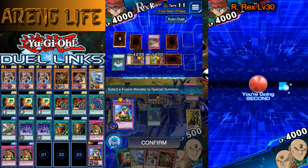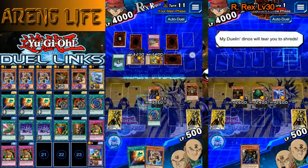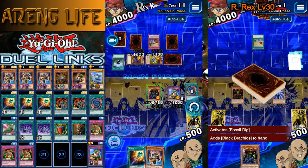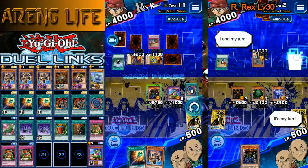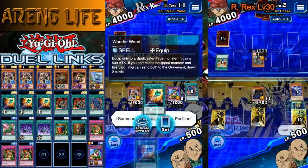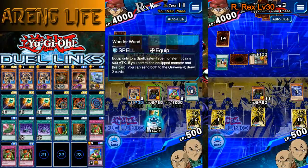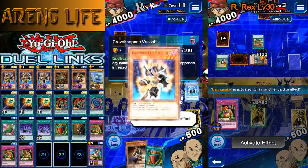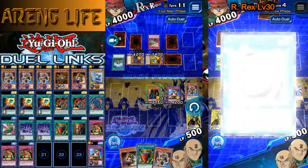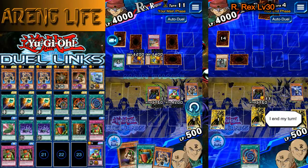We make a fusion and get Master of Oz and the big Koala on the field — we're good. We want to draw the field spell that lowers his monsters' attacks. Let's go for a Recruiter play. Hopefully I don't draw into my Gravekeepers right now because that would be a waste of a search. We did draw one — this is when I would have used Good Goblin Housekeeping to put that guy back so he stays in the deck.